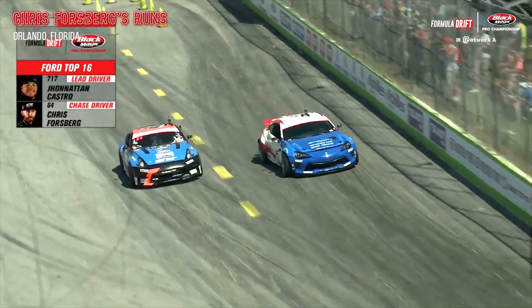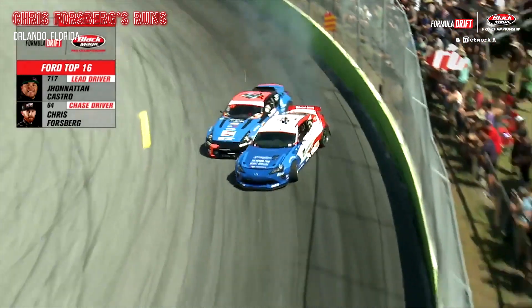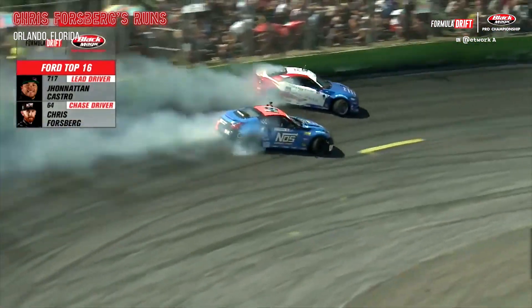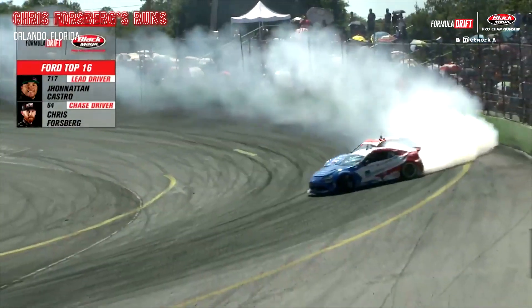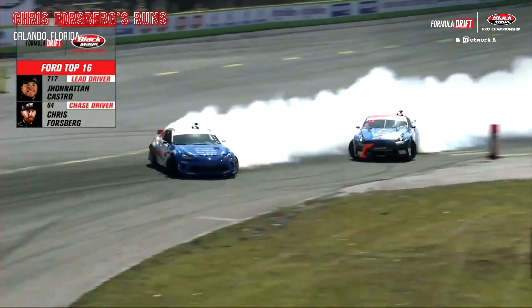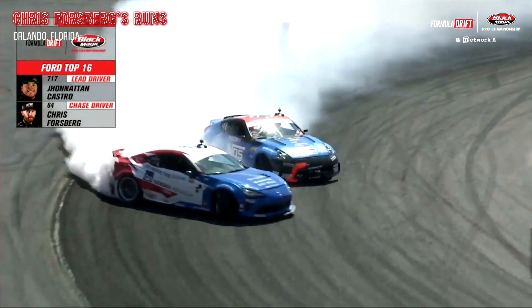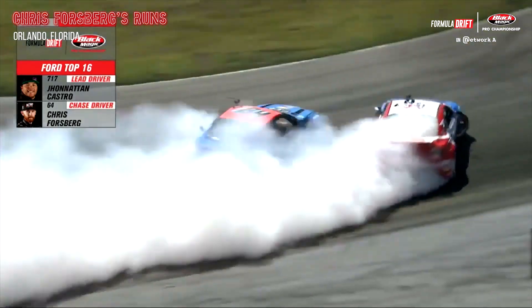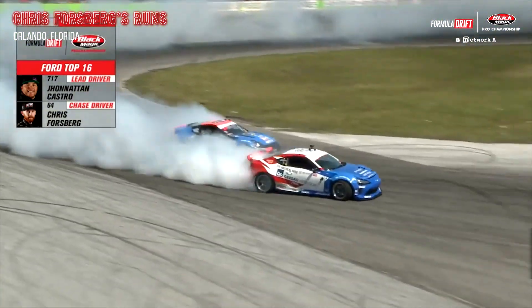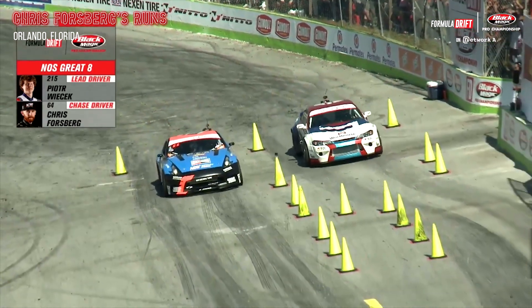Chris Forsberg in chase. Castro initiates. Forsberg has to back off quickly, then initiates to the door of Jonathan Castro. Forsberg lunges forward in the flat bottom section. Castro tries to get out to that outer zone but fails to do so. Forsberg sticking it to the door, and away they go from the start line.